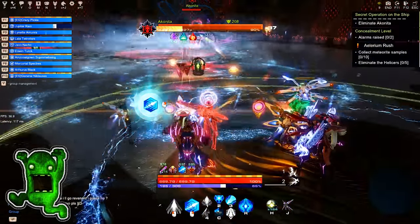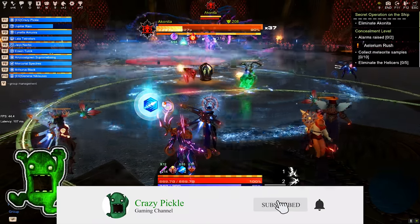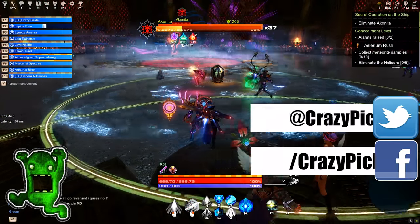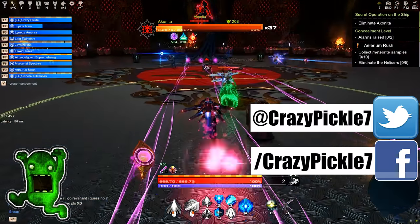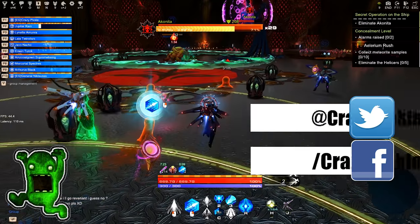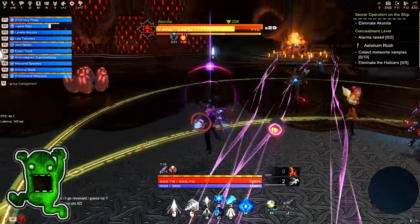Akonida brings up an energy shield that can only be destroyed by blowing up mines. When the shield is destroyed, Akonida loses a few spark particles. Depending on the phase of the battle, each character can pick up one spark particle from each destroyed shield. Pick up three spark particles to assume divine form.